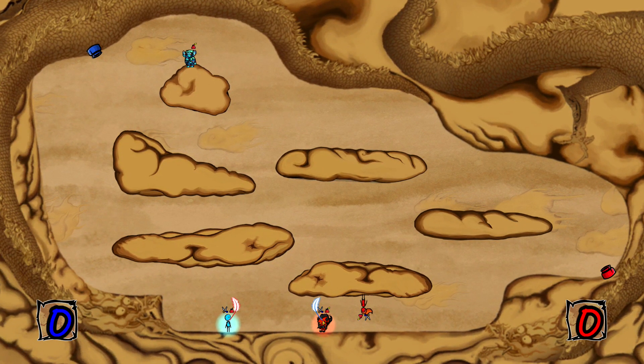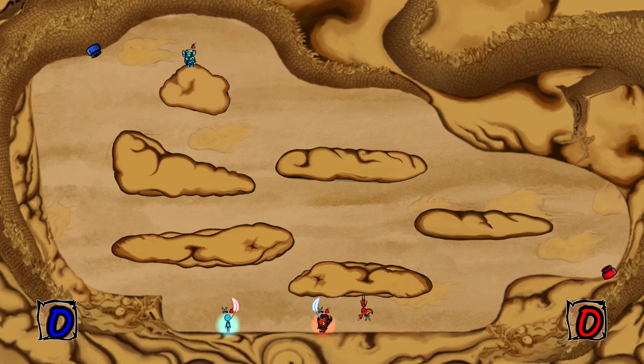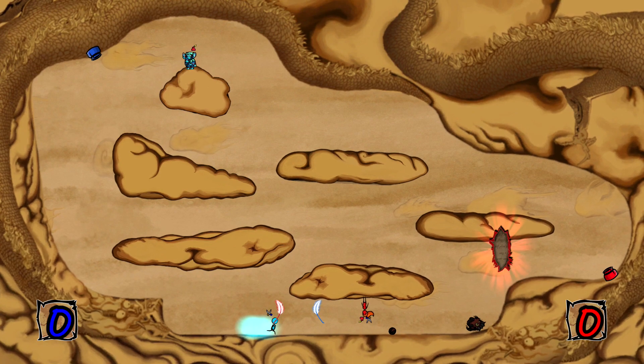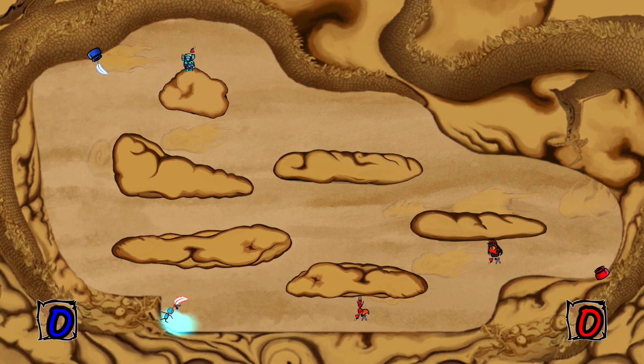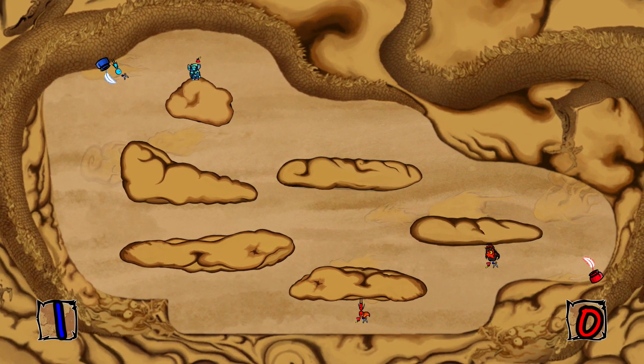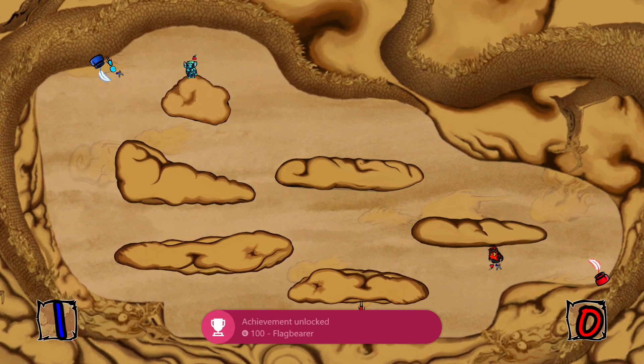Now you have to make sure you kill the opposite opponent — the person getting the achievement is going to take out the other team. Just throw a bomb at them with B. Quickly grab the flag to rescue it. That should return it back to your side, and then just run the flag in for a point, and that should get you this achievement.